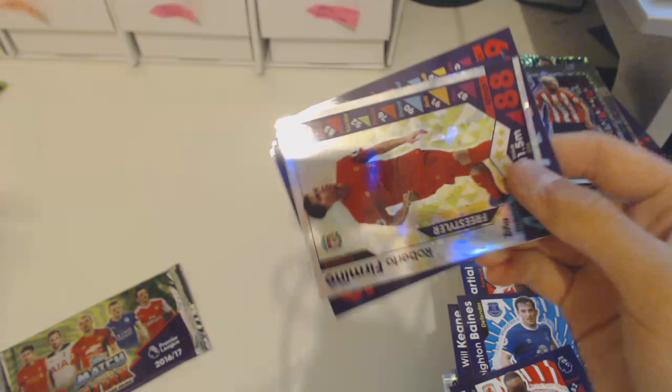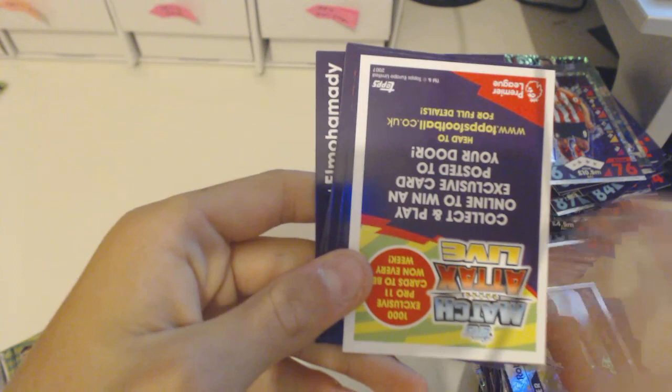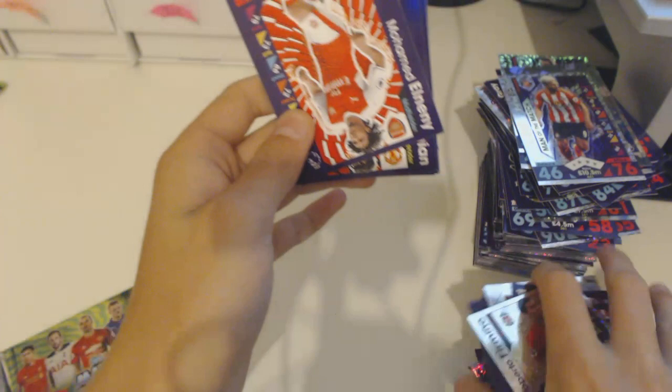Two packs left — one packet after this one. Come on, something else would be good, but I'm so happy with the pack opening. Firmino Freestyle — already had him. Mohamed El Neny, Damian, Lickorslaver, Carol, Routledge, Lennon, Michael Keane, and El Mohamedy.